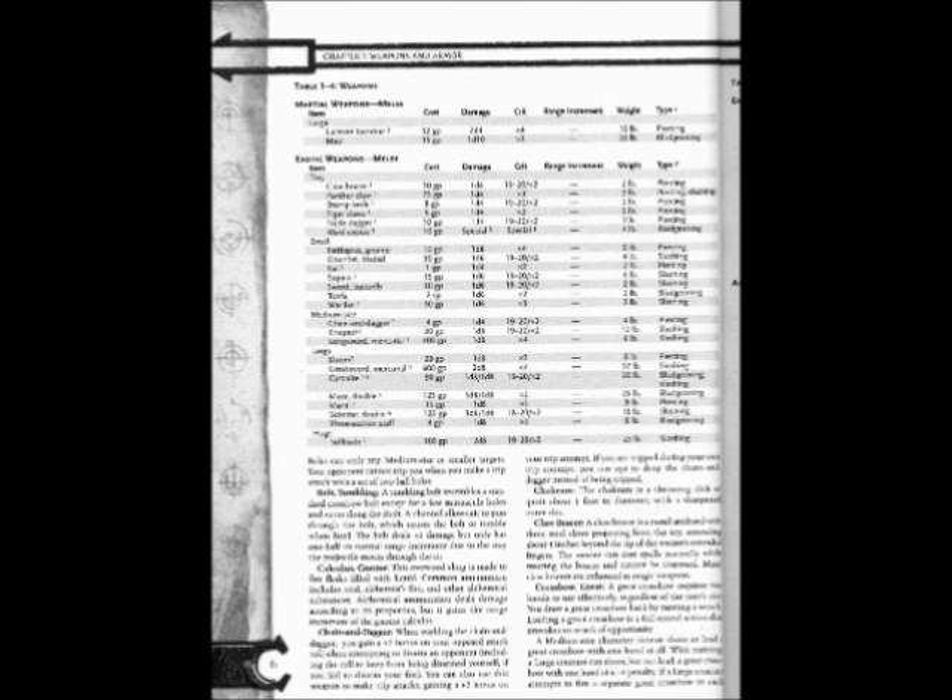Calculus Known (Alchemical Sling): This oversized sling is made to fire glass vials filled with liquid. Common ammunition includes acid, alchemist's fire, and other alchemical substances. Alchemical ammunition deals damage according to its properties but gains the range increment of the calculus.